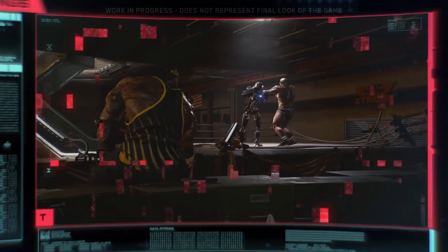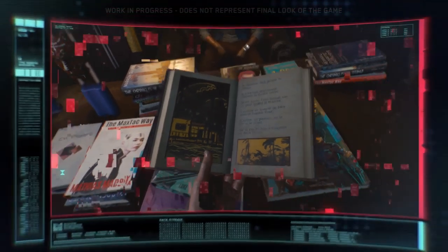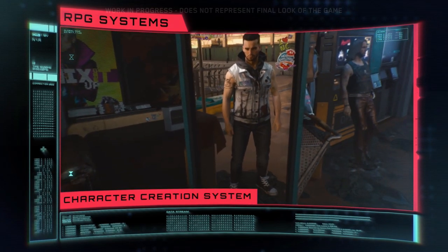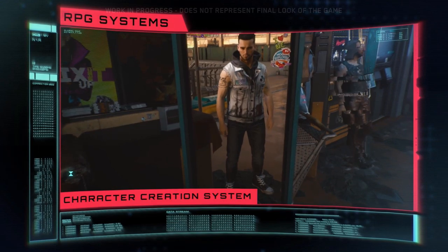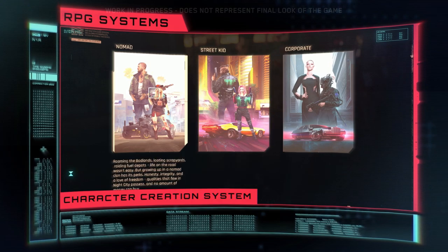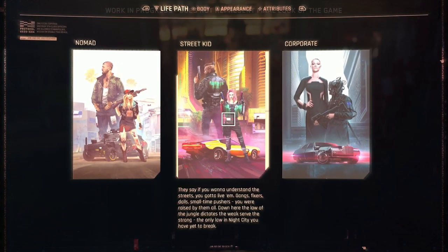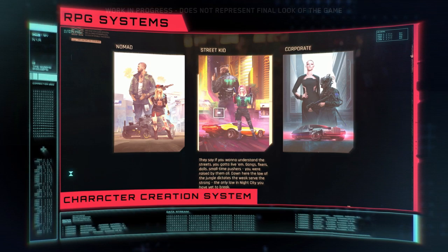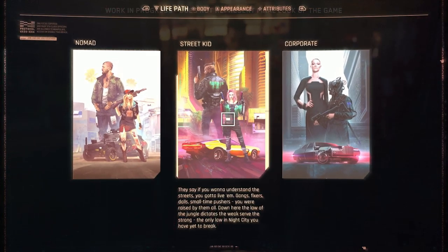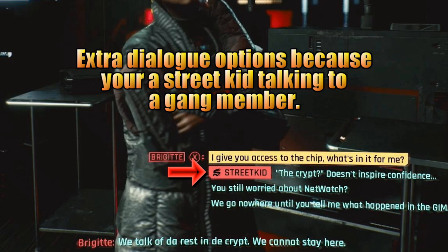Let's talk about the RPG side of things. You can see that certain vendors or areas will allow you to customize the way you look — think of this vendor as kind of like a barber shop. On top of that, you can start tinkering with your character's abilities. The character creator has been completely overhauled since we've last seen it. You first pick your life path, which is kind of like picking a background for Shepard in Mass Effect — the core of who you are and how you handle yourself.